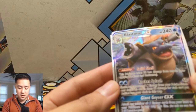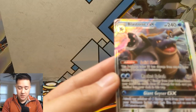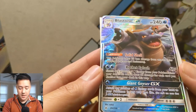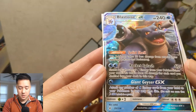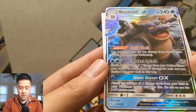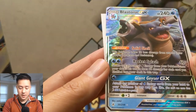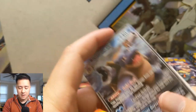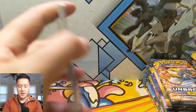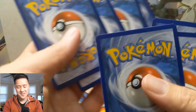Solid Shell: 'This Pokémon takes 30 less damage from attacks.' Rocket Splash for only two Water: 'Shuffle any amount of Water Energy from your Pokémon into your deck; this attack does 60 damage for each card you shuffled.' That sounds quite good! Giant Geyser GX: 'Attach any number of Water Energy cards from your hand to your Pokémon in any way you like.' I feel like there are trainer cards that keep getting energies out of your deck, so you just keep slapping those on Blastoise and using Rocket Splash. The only issue is all his attacks use Water Energy, so you can't use Triple Acceleration.